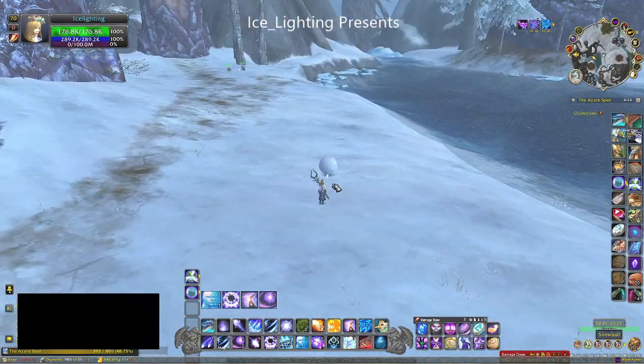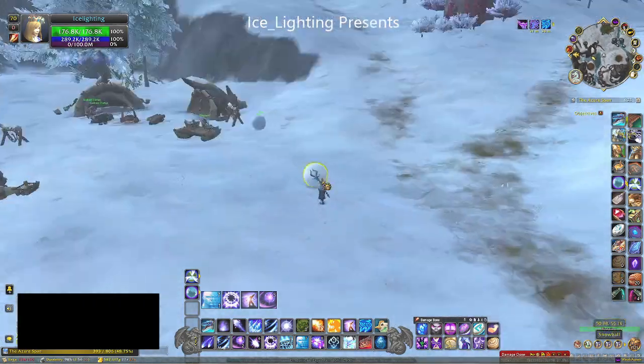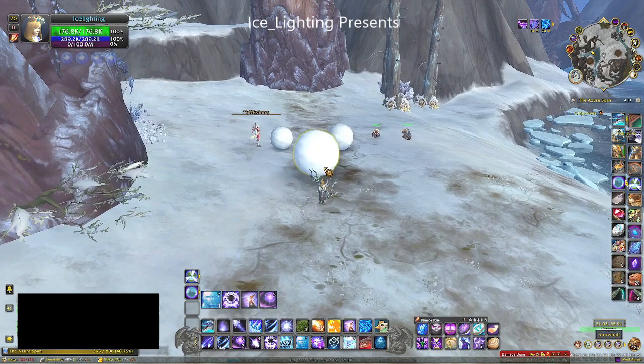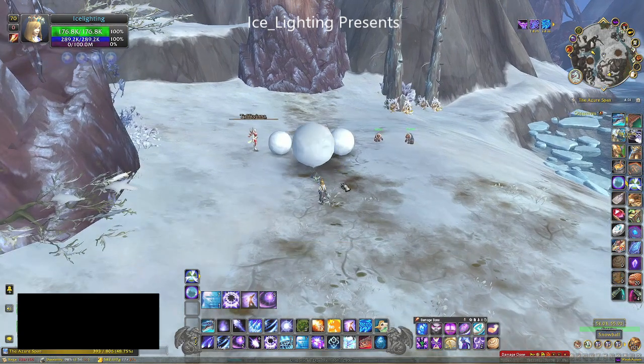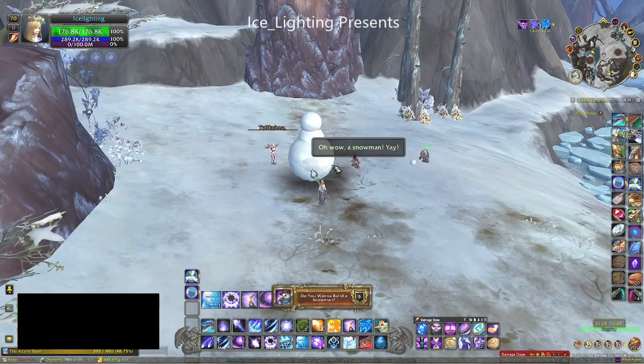All three of them have to be rolled along the floor and the size doesn't really seem to matter. I've seen plenty of screenshots showing different people with different sized snowmen, but generally once you combine the three in a line or close together the achievement will ding because it will create the snowman.